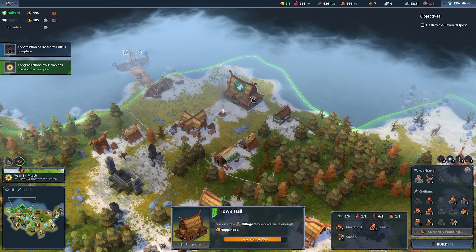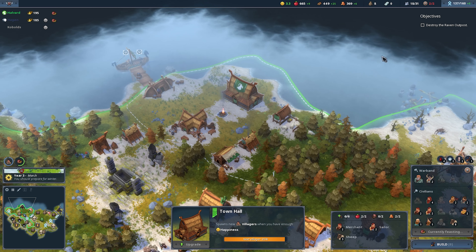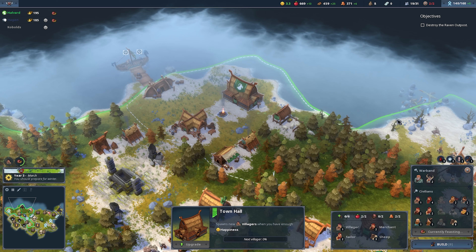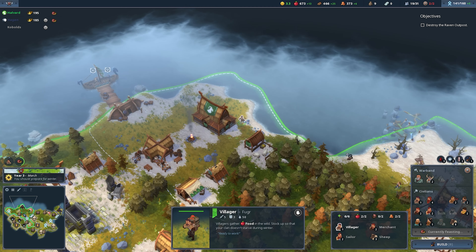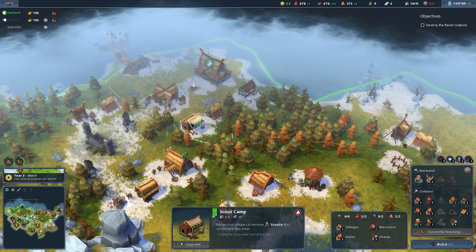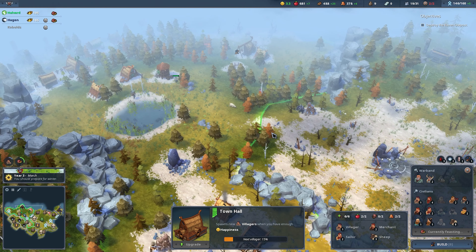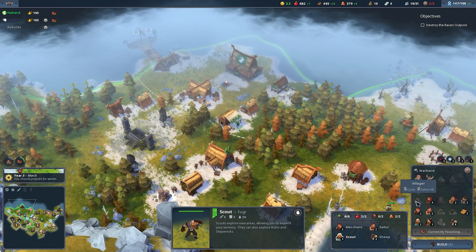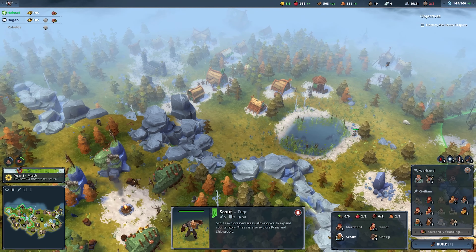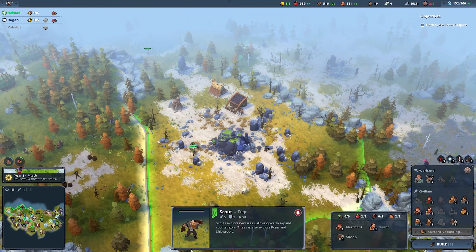We're getting another villager — we've been building a lot here very quickly. Happiness is very good, I have another one coming, so that is good. This scout camp — yep, we needed another scout. Okay then, we could get a second healer — now that is full.